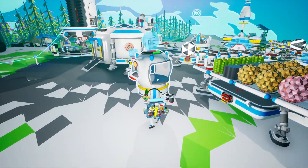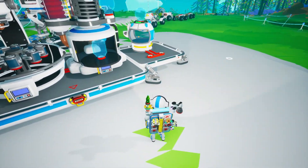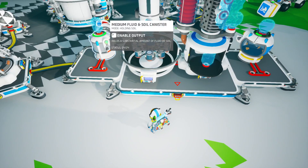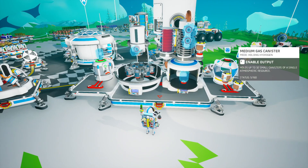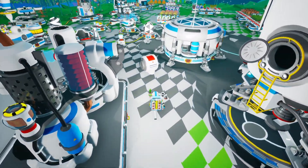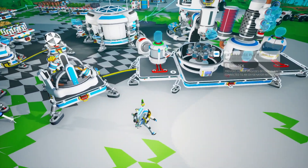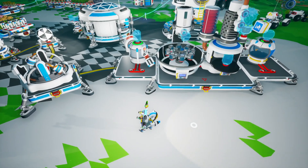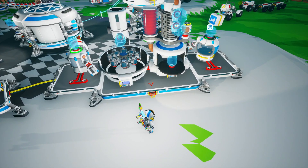Now we'll take this over to the automation platform we're setting up. If we enable output here and enable output here — okay, that automatic behavior is not what I wanted. Let's fix that. We need one empty soil canister as well, let's come over and grab one. Let's disable that for now. So this will provide the centrifuge with soil, which will generate the ammonium, which will come over to the chemistry lab that also has hydrogen, and it will produce hydrazine.